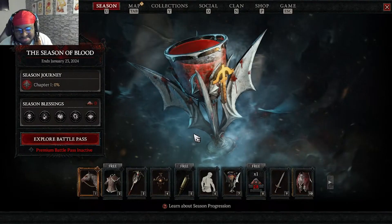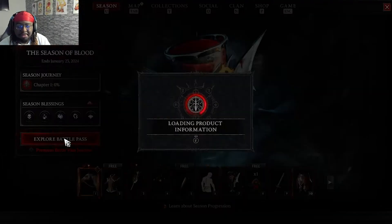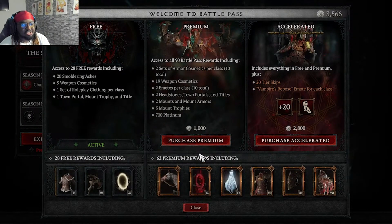Step 1: to open up your battle pass, open up your menu and click on the season. If you're on keyboard, click U. If you're on controller, I think you click Start. To claim the battle pass, you can see here 'Season of Blood — Explore Battle Pass.' Since we already have it for the purpose of this video, we're going to go ahead and claim it.